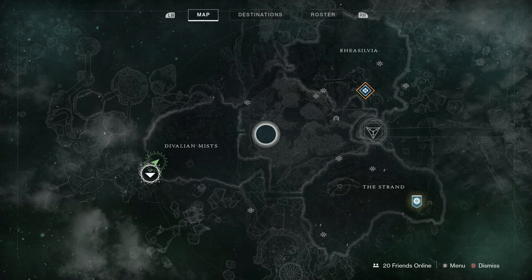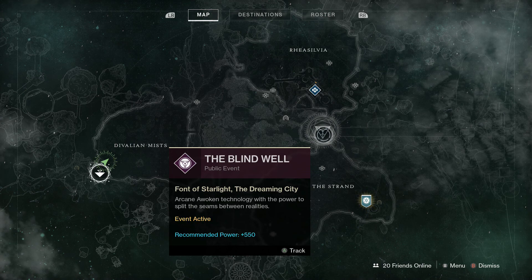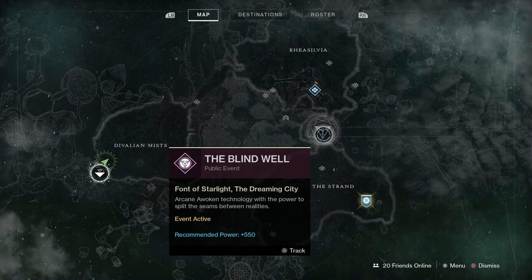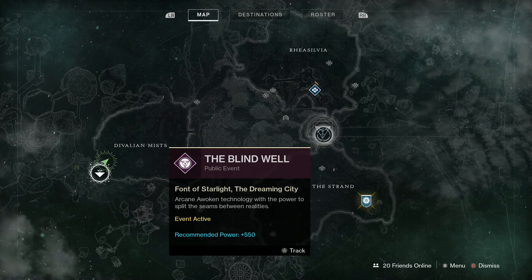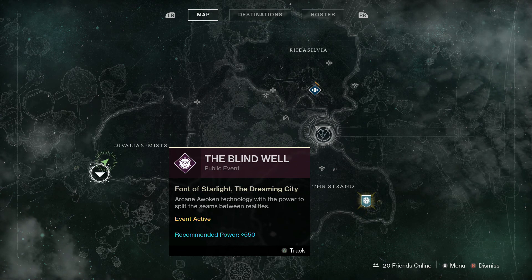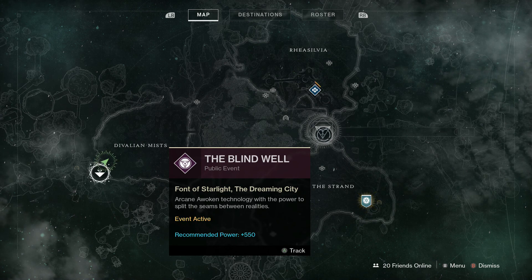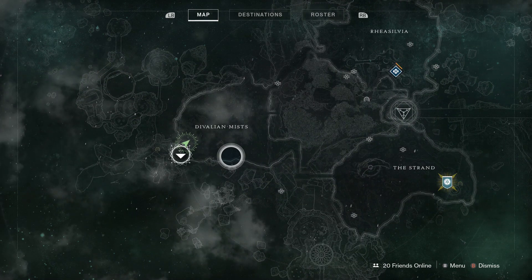Once you get those bounties, especially the one where it says activity is completed at 0%, your objective is to head straight to the Blind Well Public Event. You have to get the percentage all the way up to 100% by completing Blind Well Public Events. You cannot let the timer go to zero, as that won't count as a completed event. Tier 1 is 10%, Tier 2 is 20%, Tier 3 is 30%. Once you get to 100%, you can cash that in.